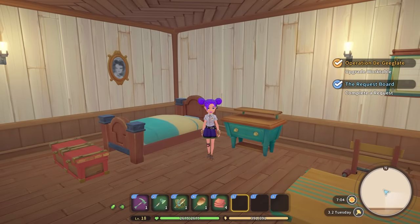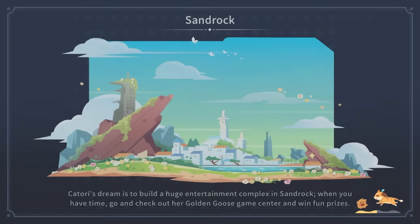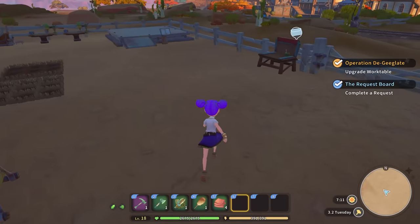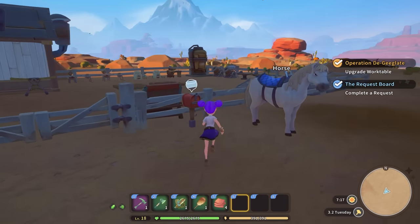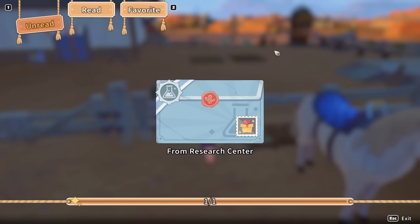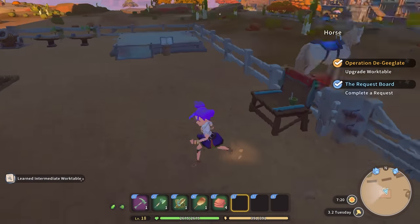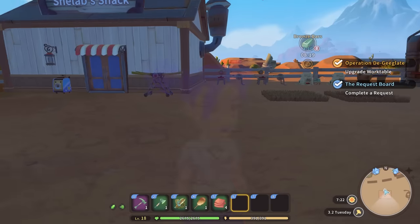Hello everybody and welcome back to my time at Sandrock where today I am going to definitely, definitely, 100% upgrade this work table. It is happening today, so hopefully this should be the instructions to do it in my totally existent mailbox. My research for my intermediate work table is done and that means we can instantly upgrade the work table — apart from the fact that we're missing three hardwood sticks.